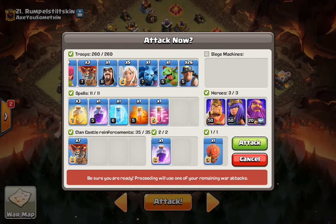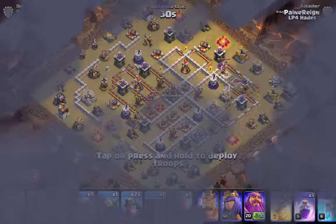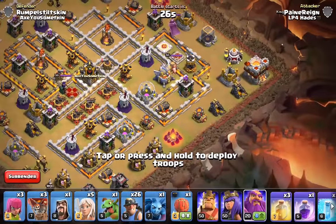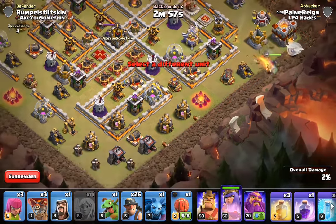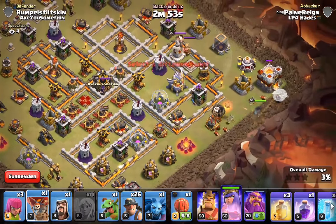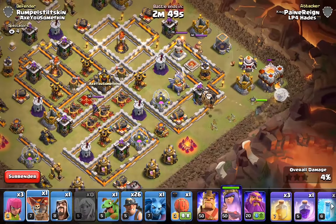Two Rages, three Heals, Baby Dragon, Freeze and Haste. Let's do it. Queen, Healers. Two Loons for the Mortar.